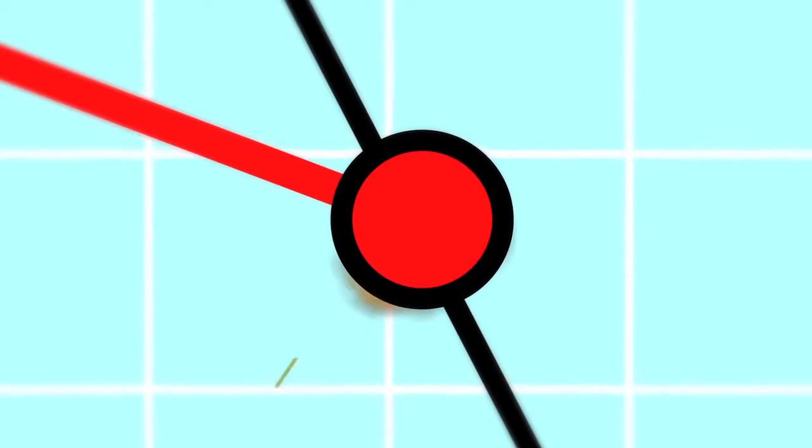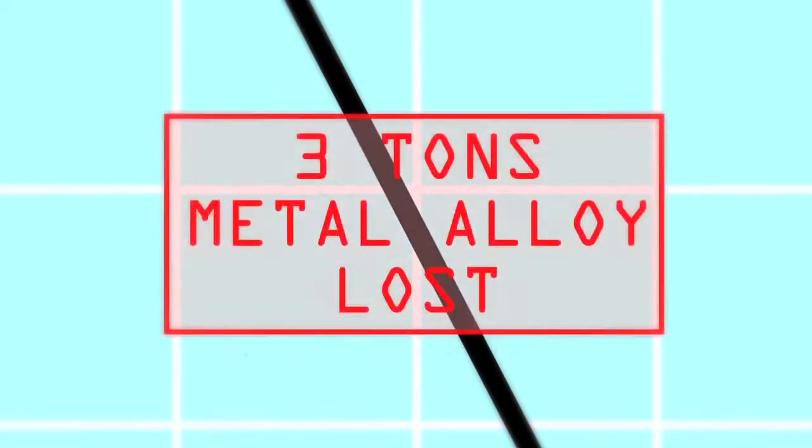The factory doesn't have the materials it needs to make the missiles, so it can't produce missiles. Now, if people are buying missiles in that system, the inventory on the show floor will dwindle and they won't have any more missiles, which means supply is low and demand is high, so prices will probably go up.